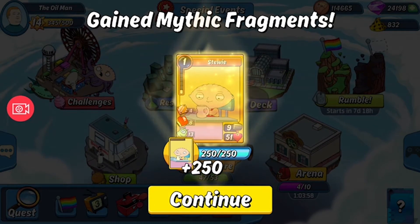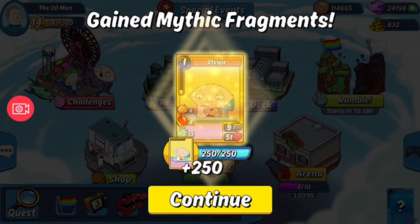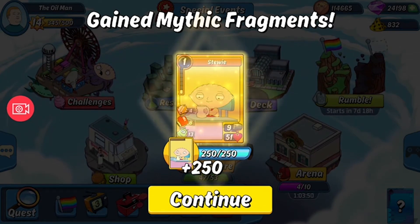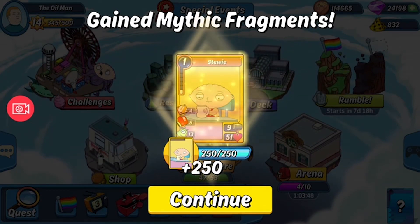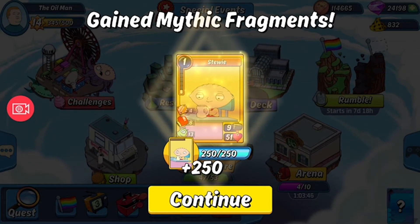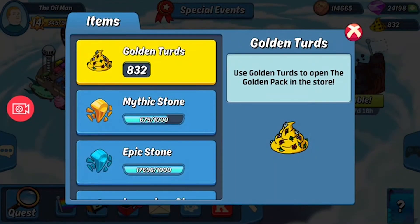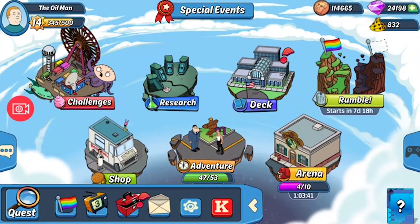Mythic Stewie! Look at him — 9 and 51 with some leech. Yes, leech is perfect for ending everything in perfect health. Now I've got my mythic card. Let's go to the deck and add Mythic Stewie into that deck.